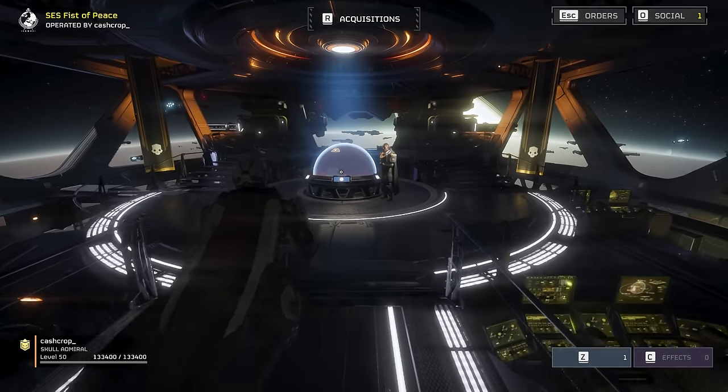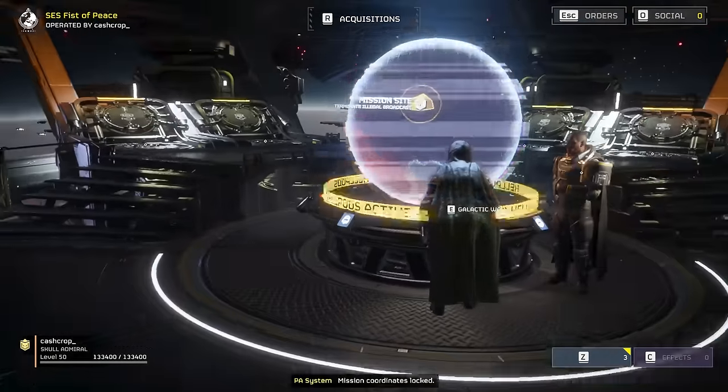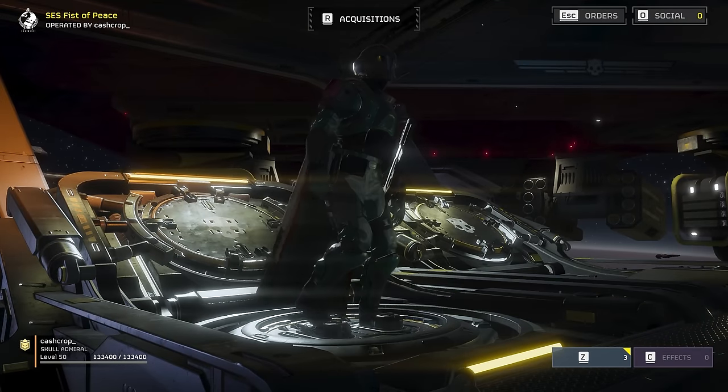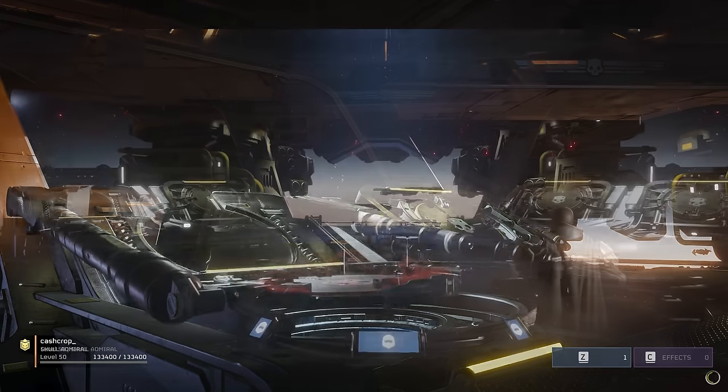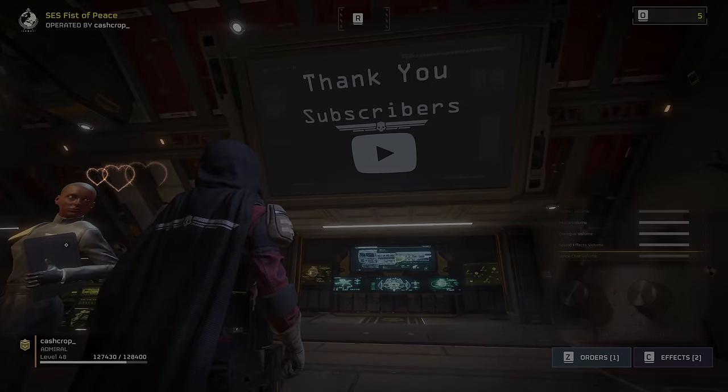What do these mean exactly? I've spent an inordinate amount of time attempting to translate these values into something meaningful. I've come to understand how durable the armor types are, what passives provide, how fast and how far they each can sprint, how quickly they recover stamina, and most importantly, when compared, how they stack up.